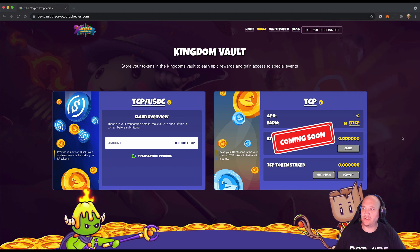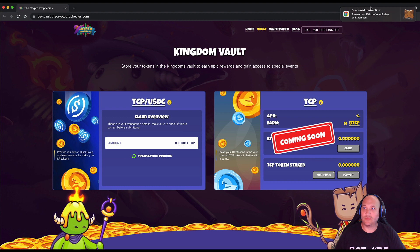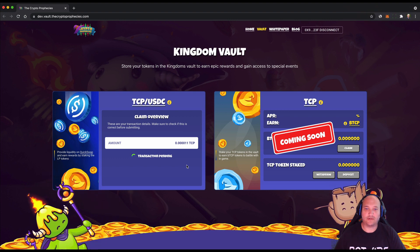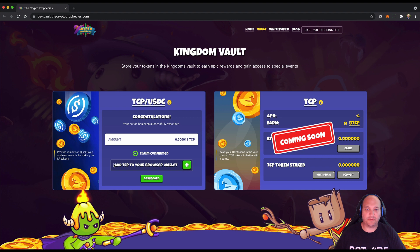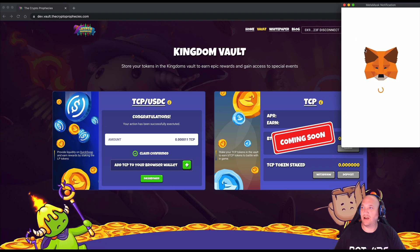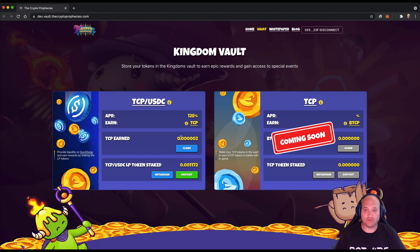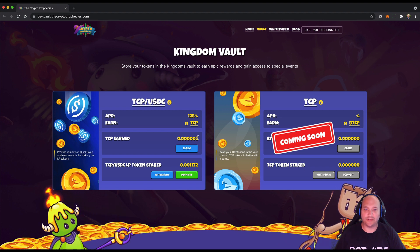That's a transaction you confirm in your MetaMask wallet — it's already confirmed, nice and quick. Claim confirmed, and you can add TCP to your browser wallet using the link provided, which opens MetaMask to add the token. Returning to the dashboard you can see the earnings have been claimed, but since we've done that we're already earning more, so that's going up.